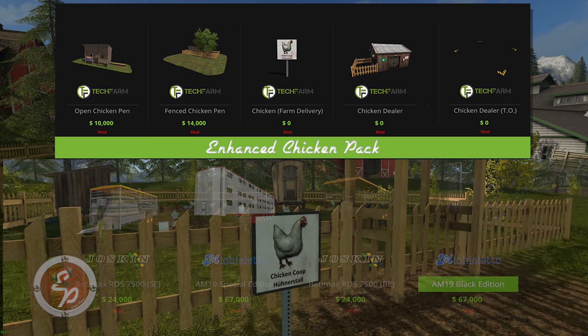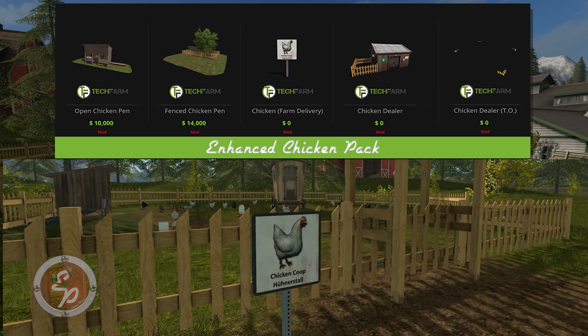To load and unload your chickens, you have the chicken farm delivery sign. That doesn't cost you anything — zero dollars. Plunk that down anywhere you want, but if you want to put it near the pen, you'll be able to load and unload your chickens that way. You can also buy and sell them and have them delivered or picked up through that sign when you're on foot. But when you're in a trailer, it's going to come up with load and unload.